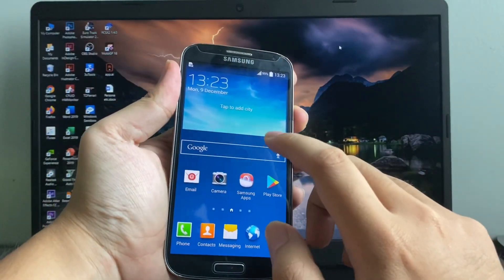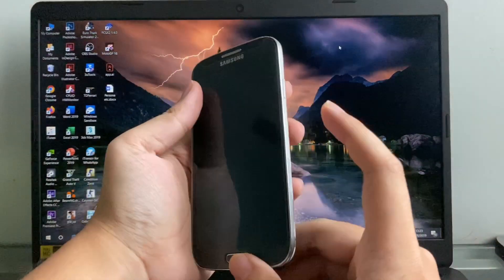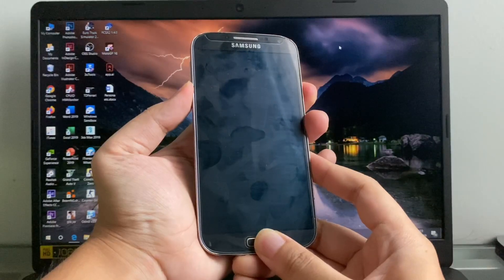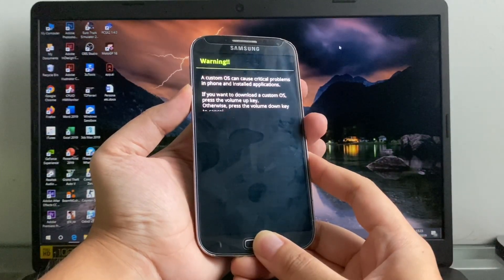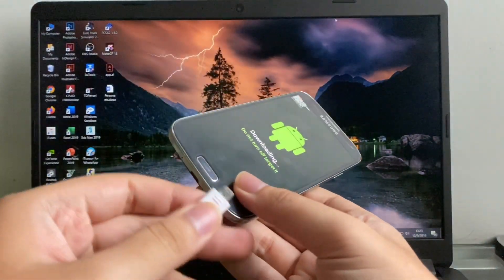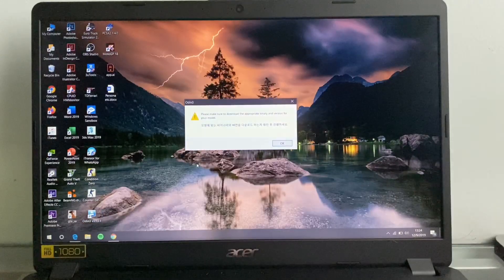Now we're gonna turn off the phone. Then we're gonna press Power, Volume Down, and the Home button at the same time. Once you see this logo, let go of the Power button — and there you go. We go Volume Up and now we're at Download Mode. Now we're gonna connect the phone and open up Odin — version 3.13.1.